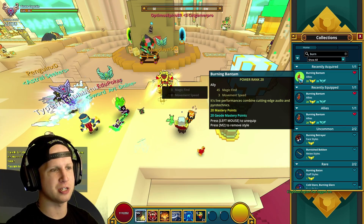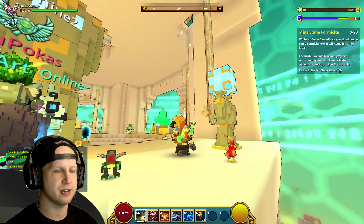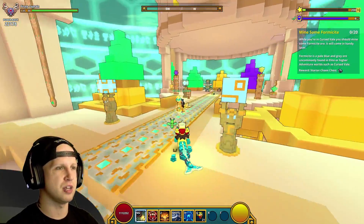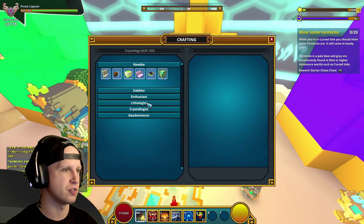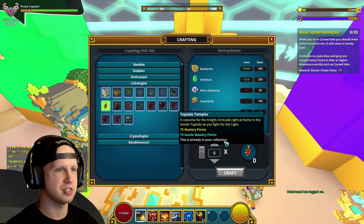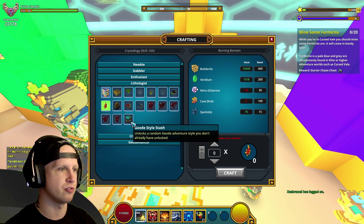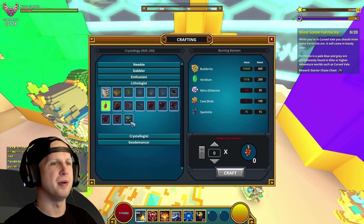There's also going to be the burning bantam — the game crashed during the collection screen, I thought they fixed that but I guess they didn't. Anyway, this guy is going to give you 45 magic find and 3 movement speed, and he's just going to be a little chicken or rooster, which I like. Crafting this guy is going to be pretty much the same as the other ally, requiring even more cave bird, which is pretty crazy.